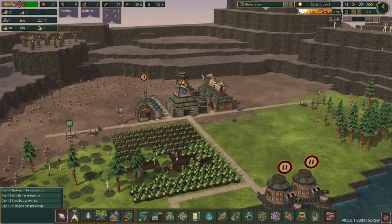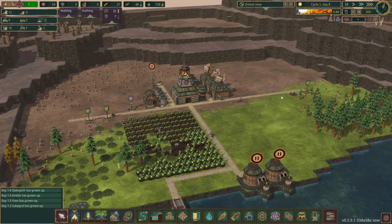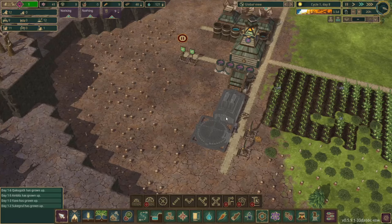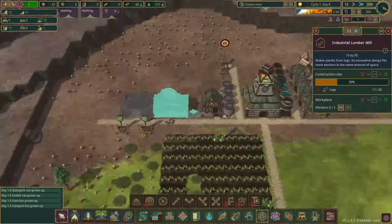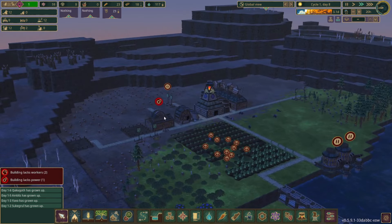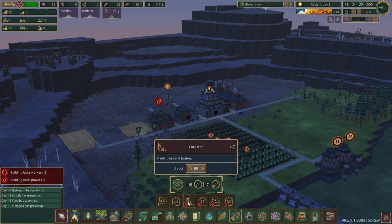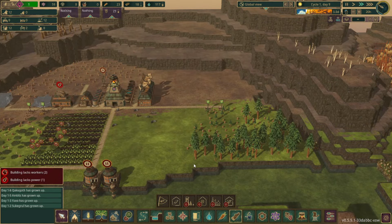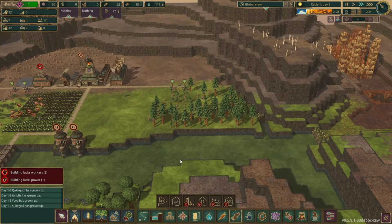We've got some unemployed beavers but we're fixing that by getting a few more lumberjack flags built. The next thing we're going to work on is getting a large power wheel and an industrial lumber mill set up. What I'm shooting for is getting some planks created, and we also have just about enough science to unlock the forester. Once we can place him down he'll be able to start planting trees and we won't have to worry about running out of wood permanently, though there will probably be wood shortages since we'll be using a lot of wood pretty quickly.